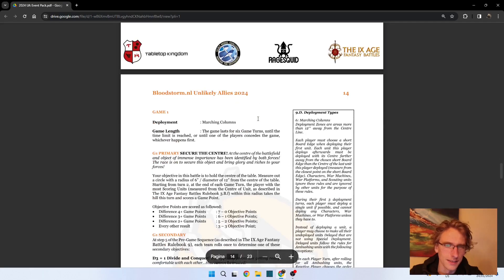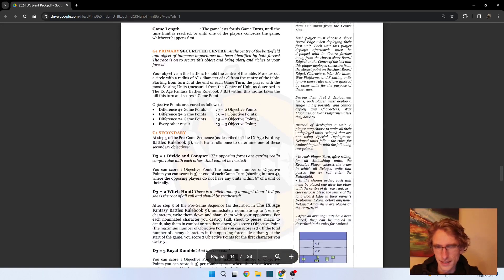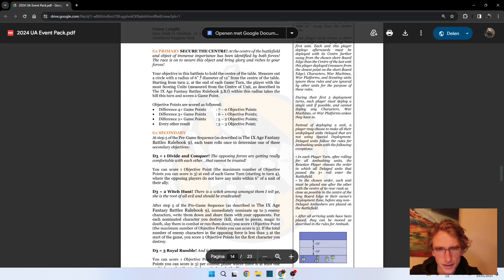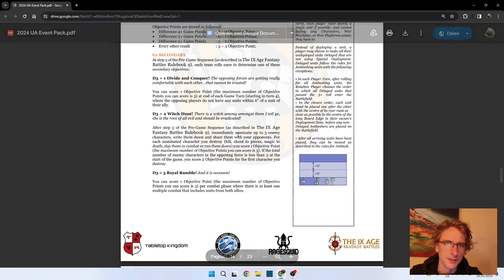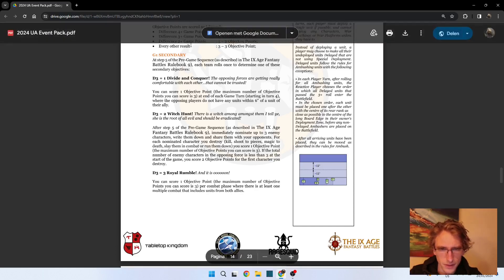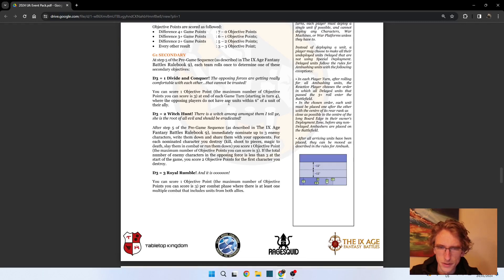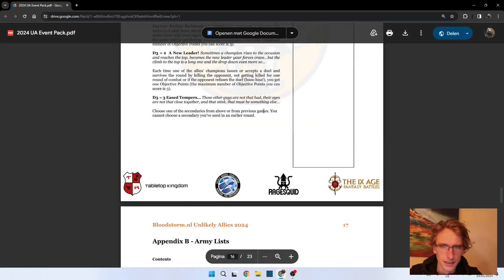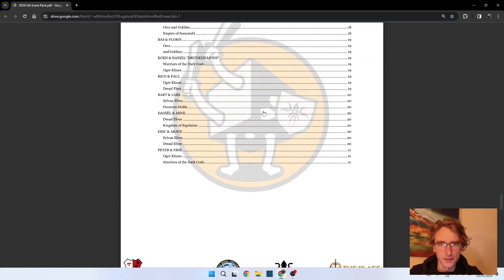It's going to be a special event in that way. For the first game we deploy in marching columns, you roll a D3 to decide the secondary objective. The primary is basically holding the center of the table, otherwise you have to either kill a character, have multiple combats with units from both allies, or have no units within a certain distance of your ally. The entire event pack is filled with stuff like that.